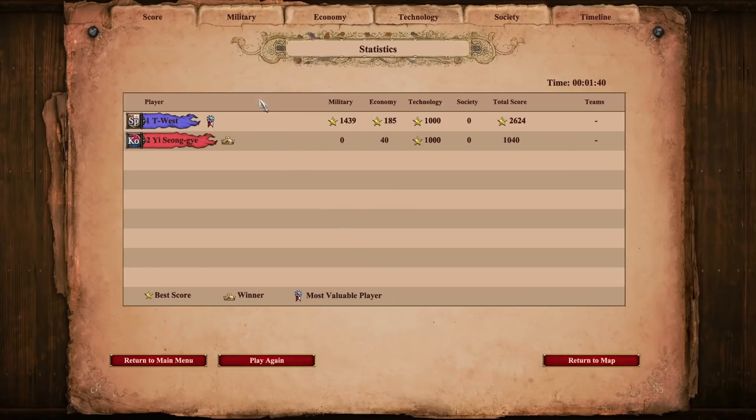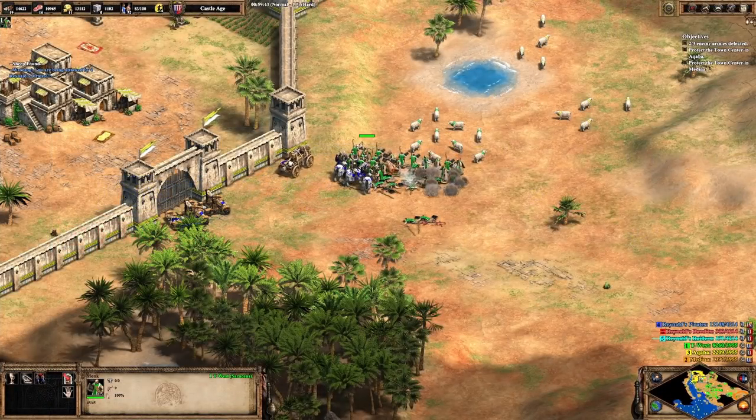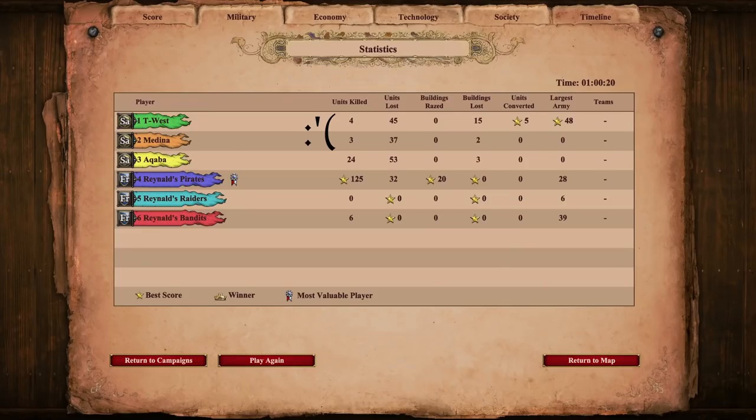Let's go look at the achievements. We'll just click on over to this military stats tab here, and all of those kills belong to us. So that Saladin scenario where I had to convert onagers while I was in the castle age and didn't have the plus 3 range of block printing?